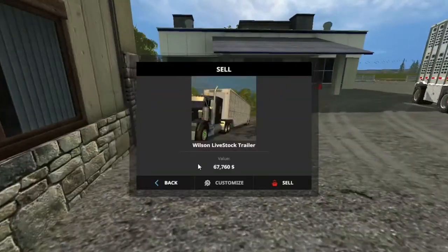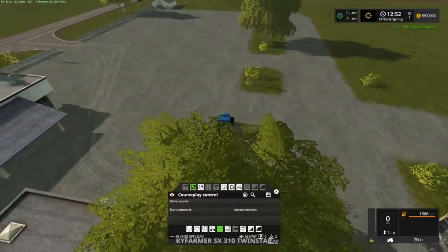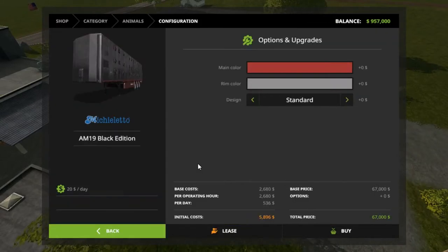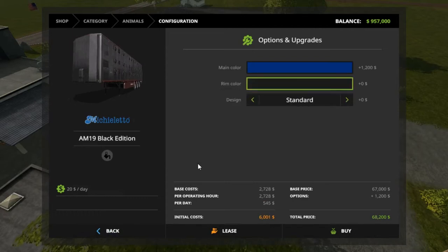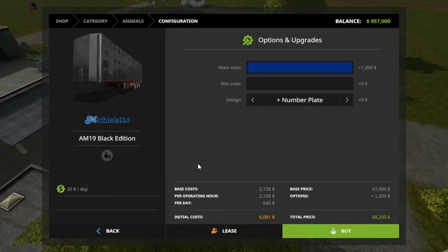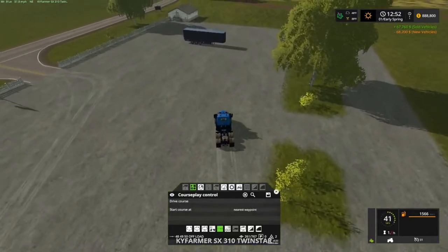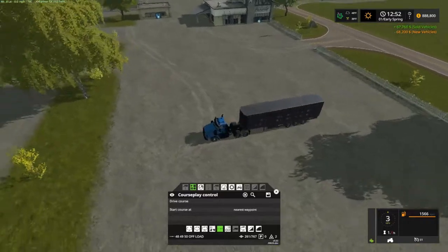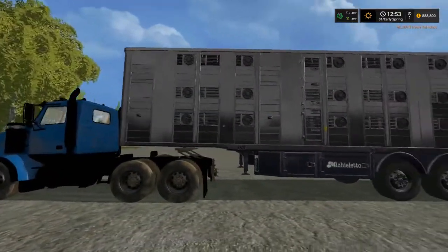We're gonna sell this real quick. Not bad — pretty good. We'll buy this one. Our colors gotta be blue, right? Mr. Blue Farms. Rim color — we're gonna go with black. Number plate — oh, we can do number plate! Yes. And there she is right there. Let's whoop — I'm gonna shut this noisy thing off for a second. Oh, I love it, it's all black!